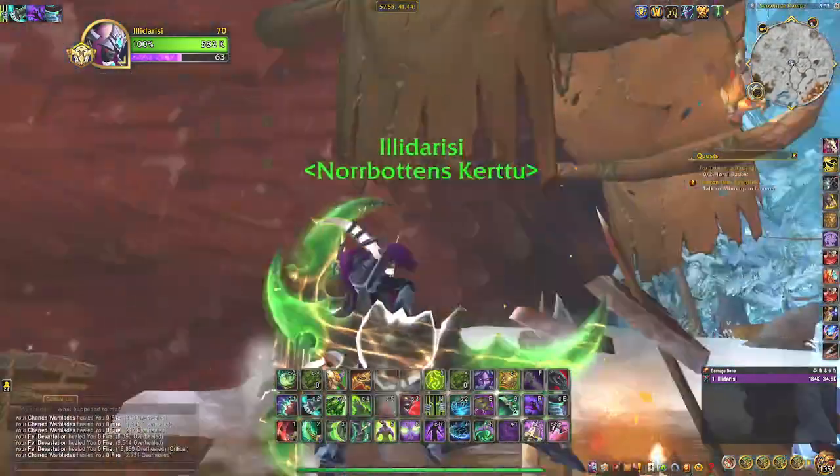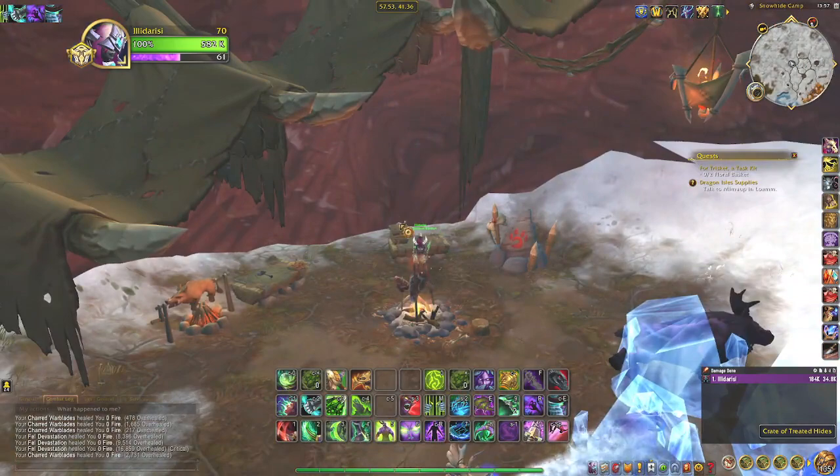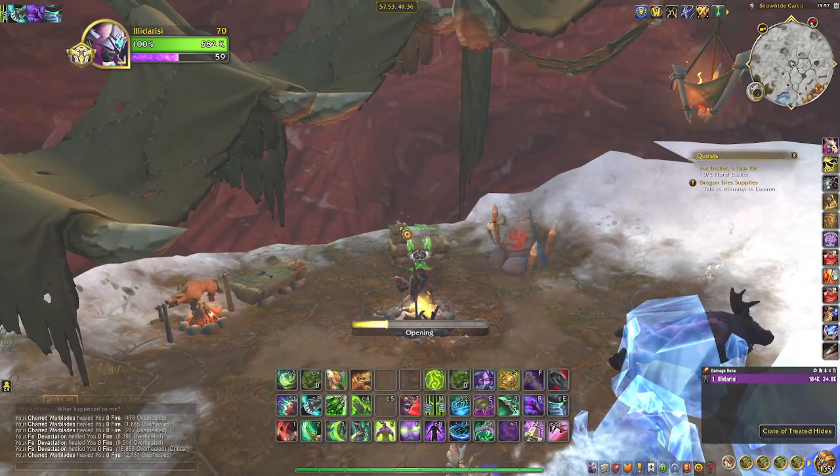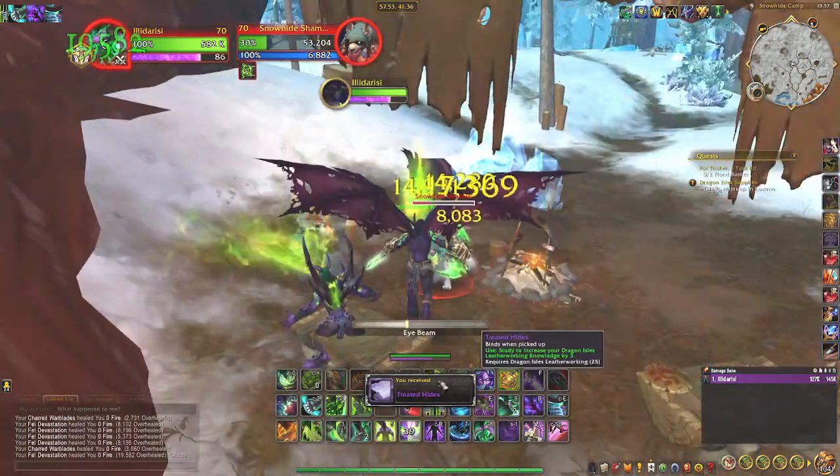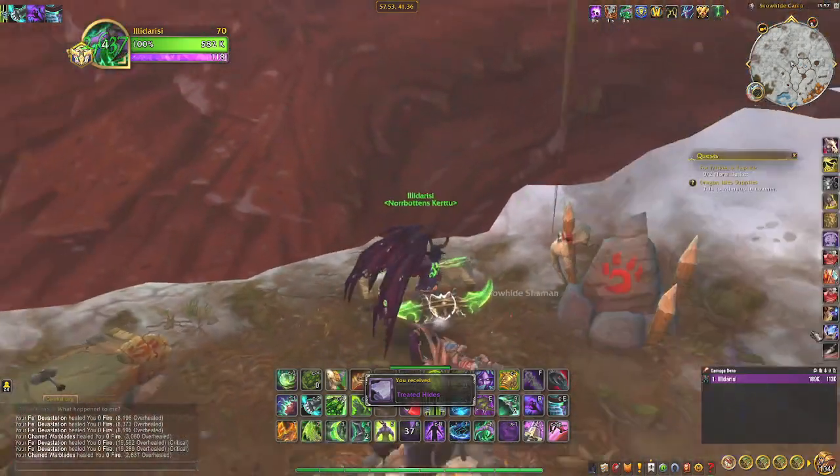And yeah, you just go here to this carved root, then loot this one — the crate — and there you go, you get the treated hides for three leatherworking knowledge.